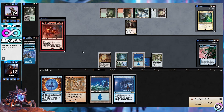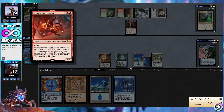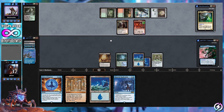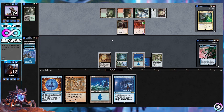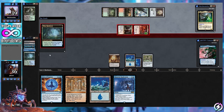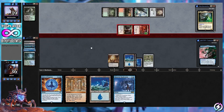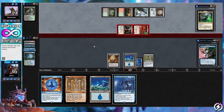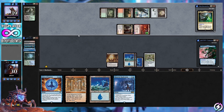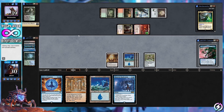Our opponent plays Urabrask: at the beginning of each opponent's upkeep, the next time they would draw a card, they instead exile the top card and can play it this turn. There's not really much we can do about that. They're going to swing in for six, so let's crack Misty and grab an Island. With War Room that's two total mana — we cannot activate it yet.